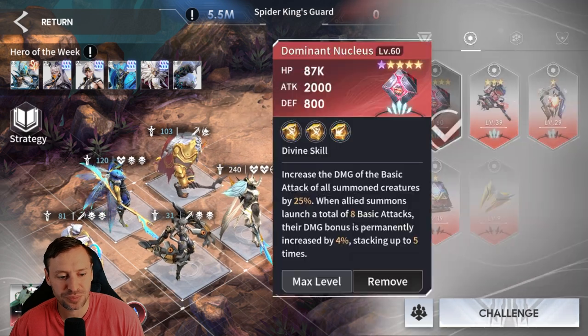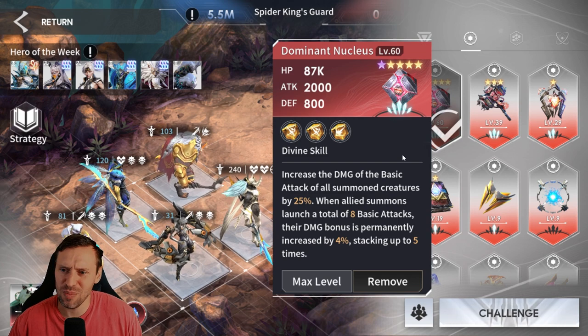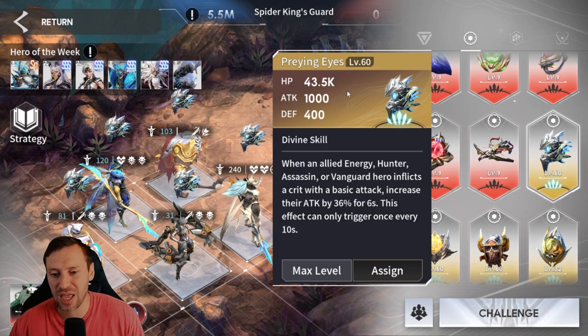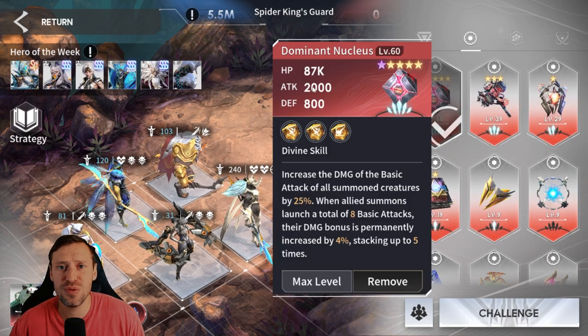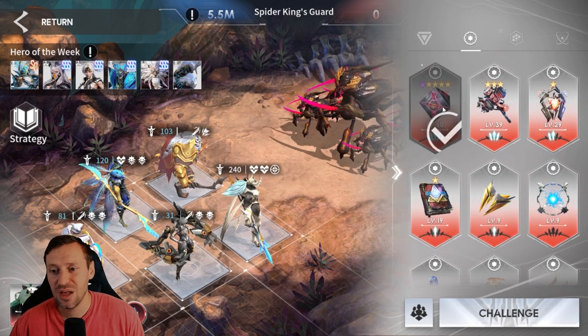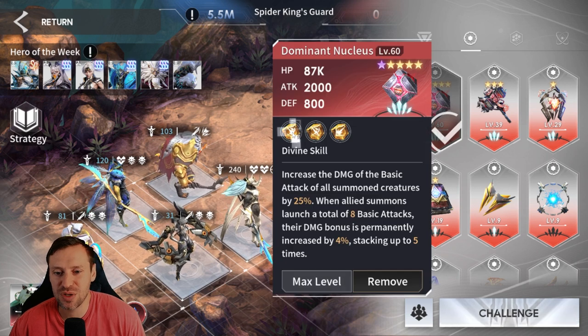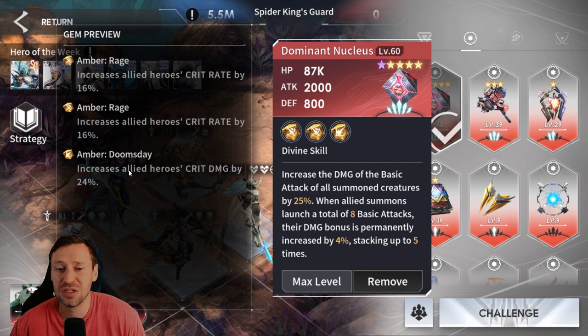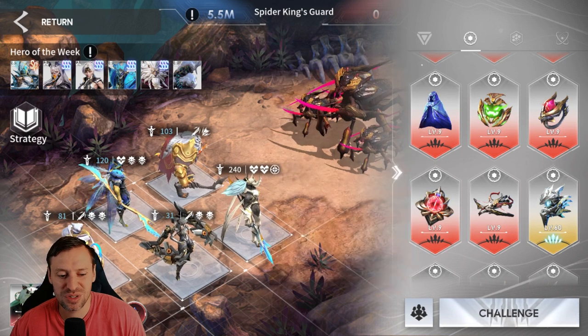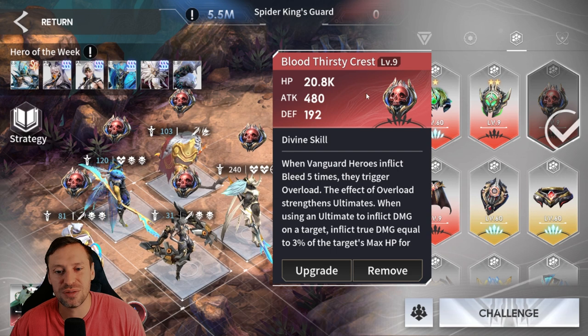We should probably put Zayn in there because he will do more damage than Hemdall. We've got the Dominant Nucleus - now you might think that's for summoners, but let me rewind. Prying Eyes should be the best one on my account for vanguard and usually does the most damage, however we get a flat attack of 1000. With Dominant Nucleus it's 2000 flat attack, and that 2000 attack is actually making us do more damage than Prying Eyes. Basically any mythical that is level 60 is what we'll be using.